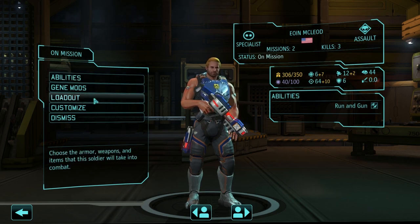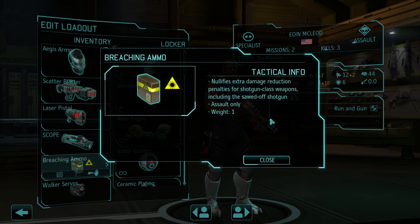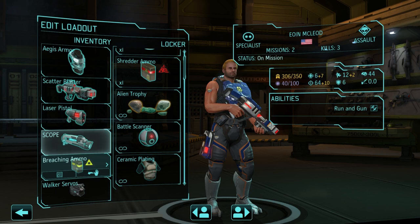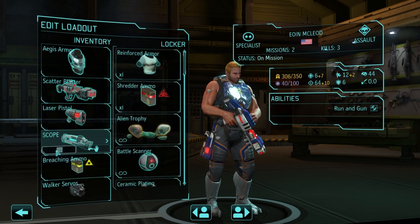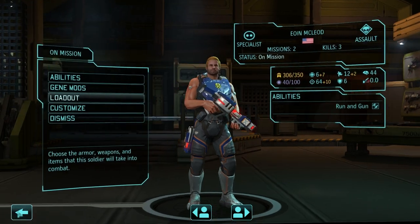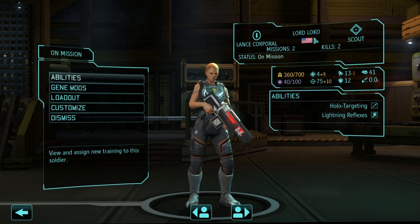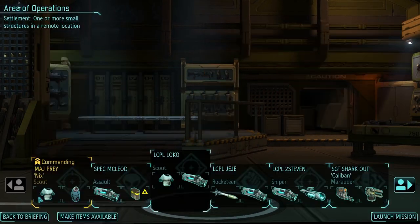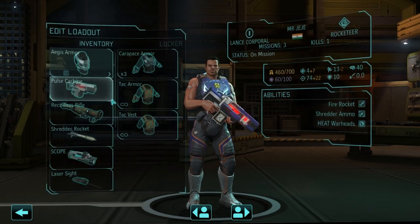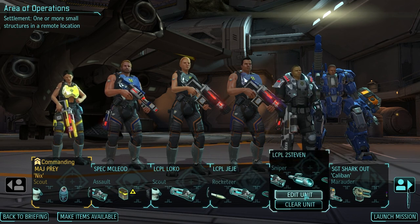We've got Owen McLeod, who is a new assault - I decided to try out breaching ammo. His base accuracy is poor so I gave him the scope, and I think the crit bonus is important too - plus 10 crit. The higher you can get that to 100%, the better for assaults. Our new scout is Lord Loco with some flashbangs. Lord Prey has one chem grenade. We have a rocketeer with shredder ammo and heat warheads - a little anti-mech weaponry, gambling on not running into sectopods.